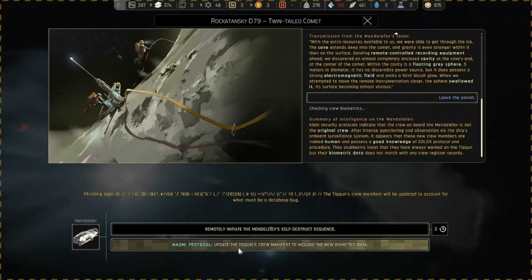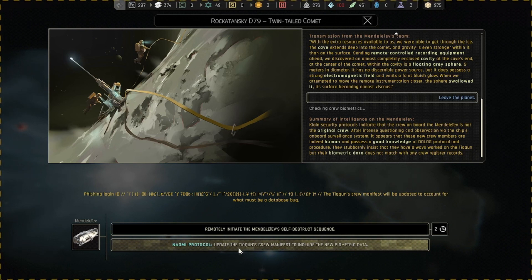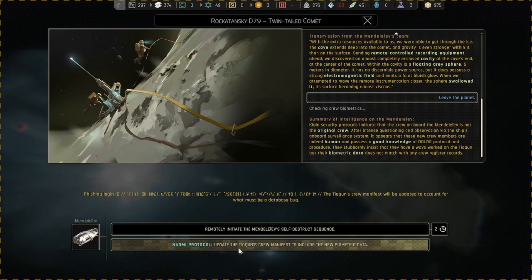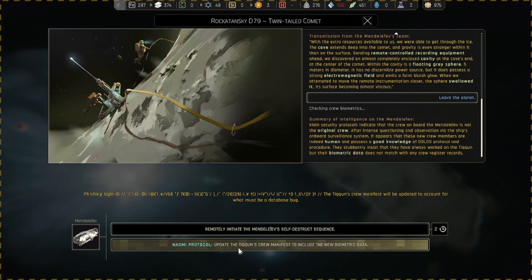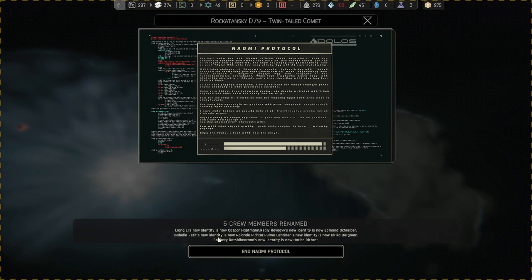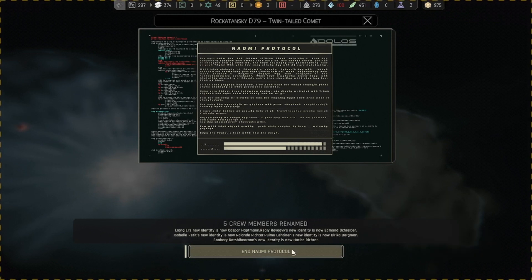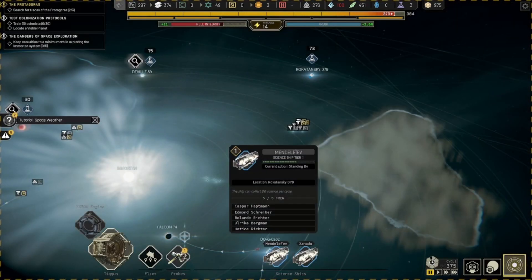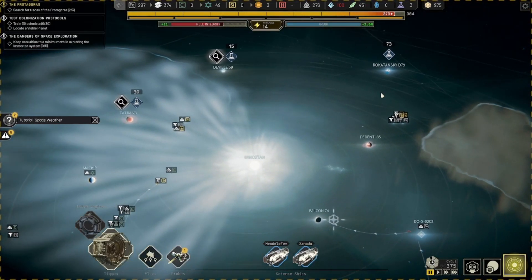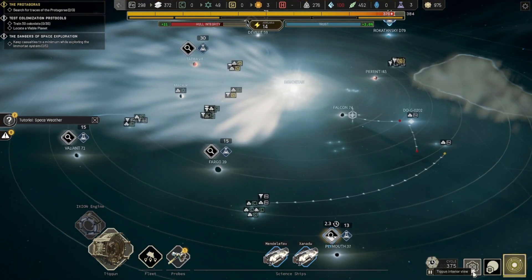If we use Naomi protocols, we just write down okay, you guys, it's fine. That weird thing changed them in some ways. Surprisingly, this does not harm us in any way, shape, or form. So Leang Lee's new identity is now Casper Hapman, and so on — we just rename them all. Do we care? Not really. Lots of science from that one. That's a very, very strange quest — one of the more peculiar ones.